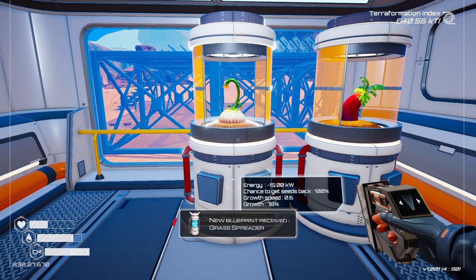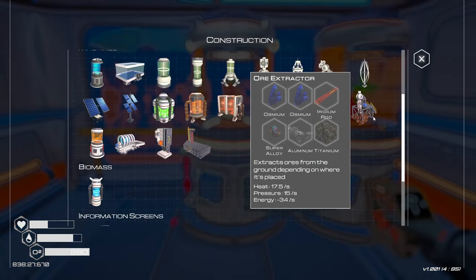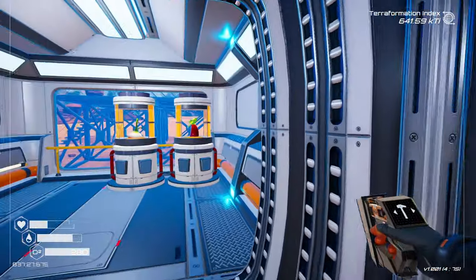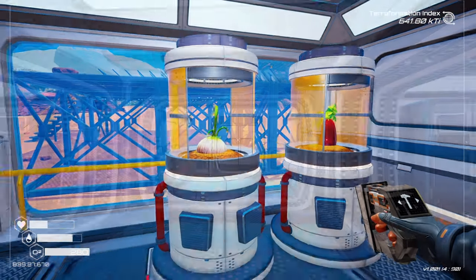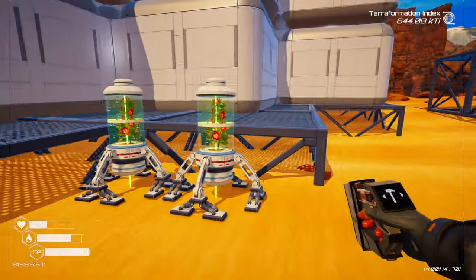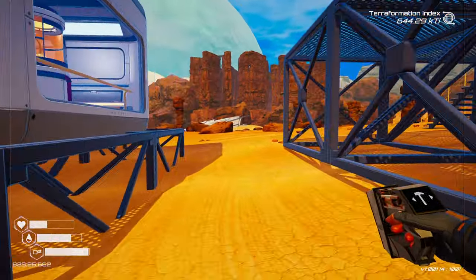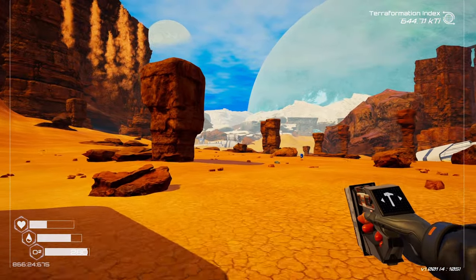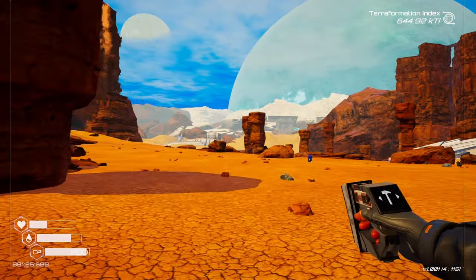We just got the grass spreader - that's gonna be insane. What do we need for that? Aluminium. Yeah, we really need to figure out how to get a lot more aluminium. We should find food on the journey, so we are good to go. Everything is looking good. I did see out in the distance this little spaceship down there, so that is where we are heading.